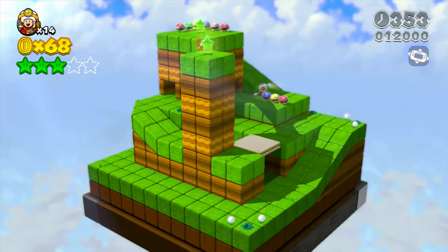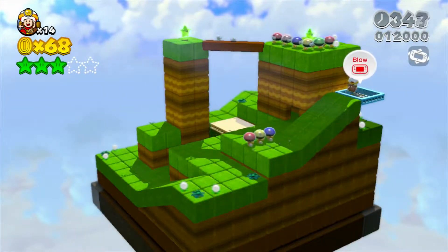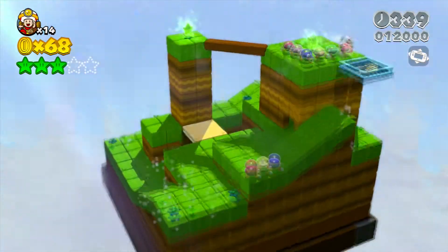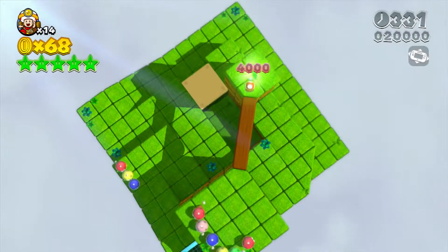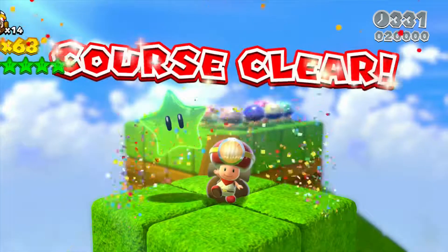Let's go ahead and proceed and blow on the pad. Oh wait — whoa, I didn't know that Toad actually loses his mushroom power when you get hit. I thought he just straight-up lost a life. He got even tinier!